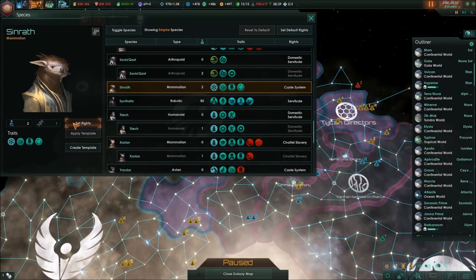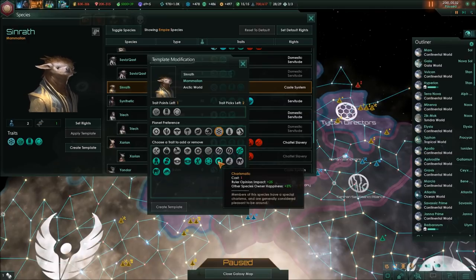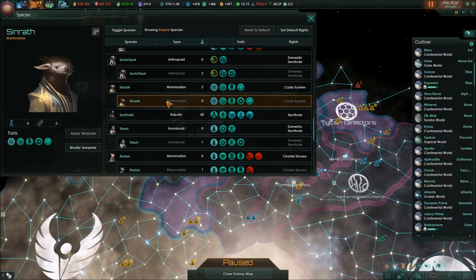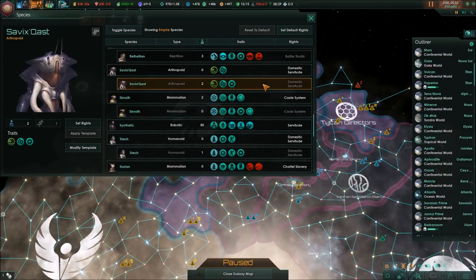Sorry for the cut there, that was unintentional, I got a call. Anyway, we were talking about the Zinrath and I think about creating a template for them as well. We've got to make them charismatic - why not make them good and desirable slaves? And then the Savix, you're already charismatic, you're domestic servants. That's fine.